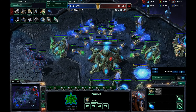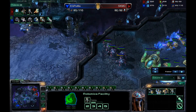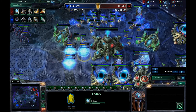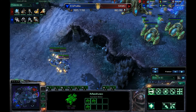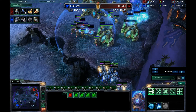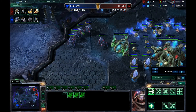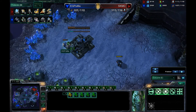Thermal lance is coming out now, being chrono boosted with the colossus. The medivac was spotted, forcing Puma to attack on two fronts. MC gets a little sloppy and gets supply blocked, having to throw down three pylons at once. Puma drops right inside — brilliant — so force fields can't stop the marines from advancing; that's really smart play. Even though he's not doing a lot of physical damage right now, he's confining MC to his base, has complete map control, and is forcing MC to play very defensively.